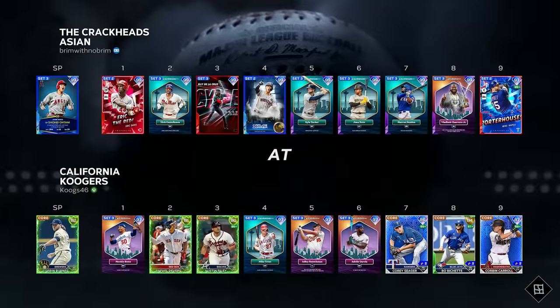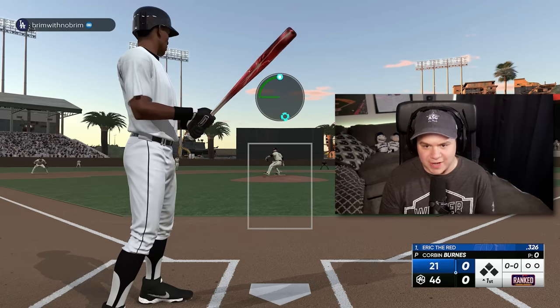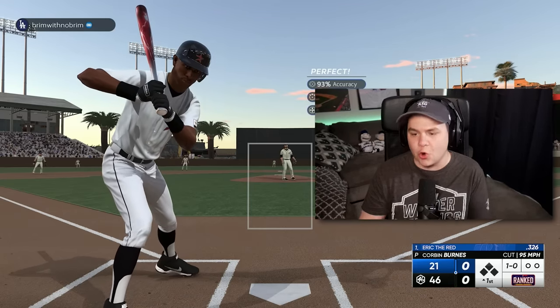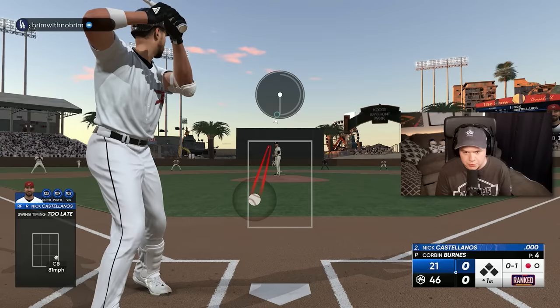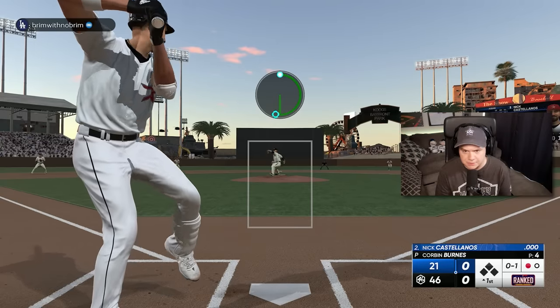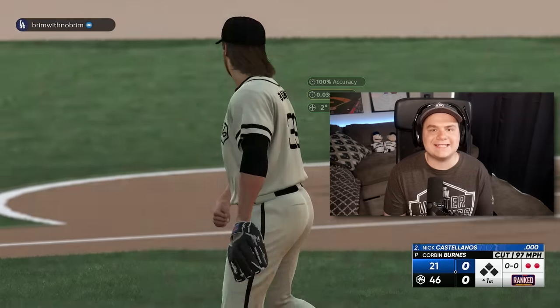And here we go, taking on Parallel 5 Shohei. This guy's definitely got a better squad than I do. I can only hope that supercharged Corbin Burns locks it down. We got one — this is that new Nick Castellanos card that just dropped in Diamond Duos. Looks pretty good. But not today, Nick.